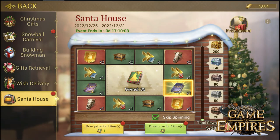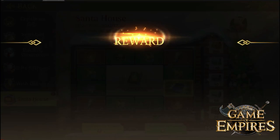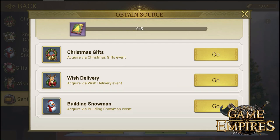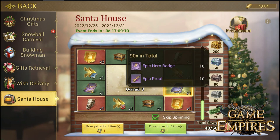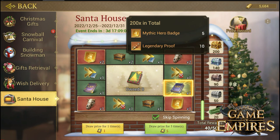I will go back and see how many more rewards I can get. If you look at the side, you will have boxes with numbers — milestones — and each one gives you even more rewards. The second chest gives you speed ups, the third chest gives epic hero badges and epic proofs to upgrade your epic heroes, then more pawns and refined gold. The next chest gives you legendary proofs and mythic hero badges. Overall, this is one of the best events I have played in this game.